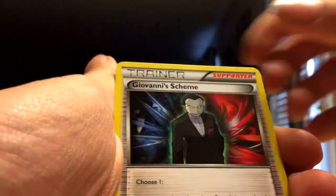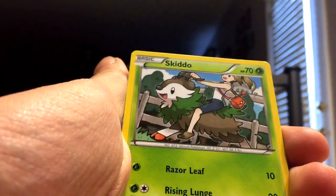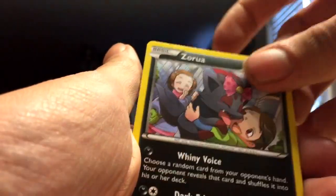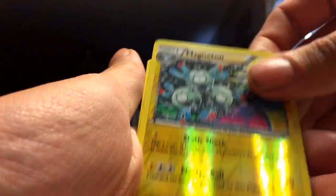All right, we have Magneton, Giovanni's Scheme, Kirlia, Noibat, Skiddo, Zoroark, Vanillite, Blobble, Magneton, and a Staraptor. All right, final pack.